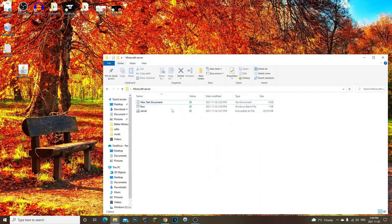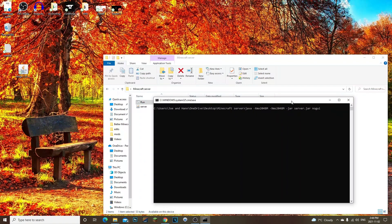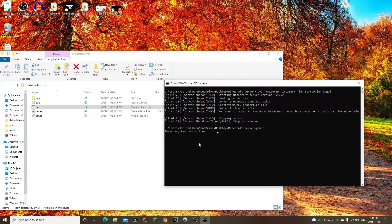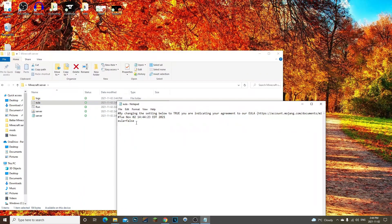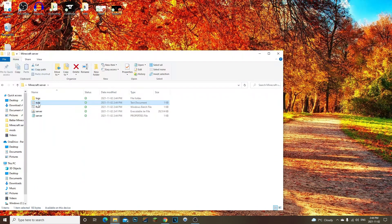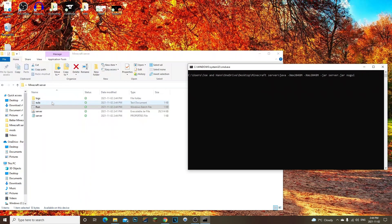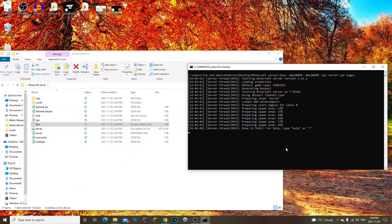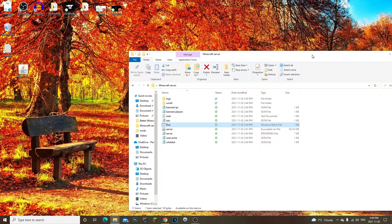Delete the old text document. Now double-click run.bat — the server will start up. You'll need to accept the EULA first: open the eula.txt file, change 'false' to 'true', then File > Save. Run run.bat again, and now the vanilla server is fully running. Go ahead and type 'stop' to stop it.